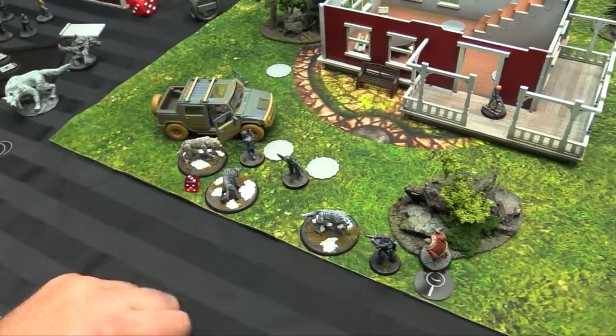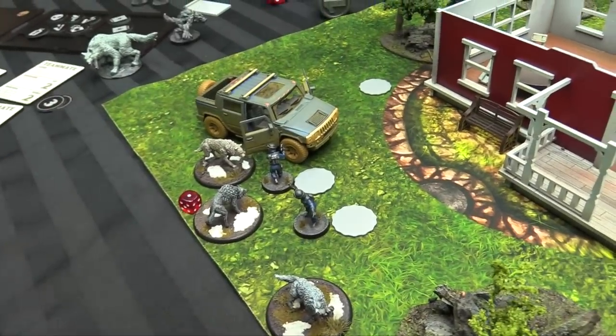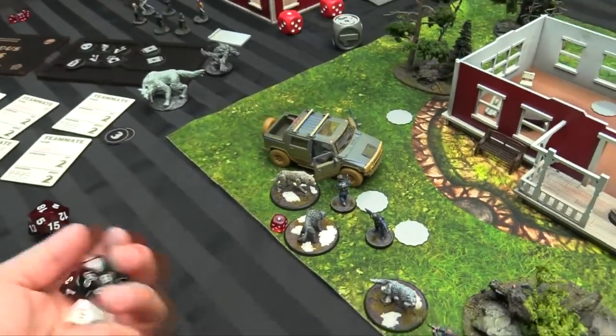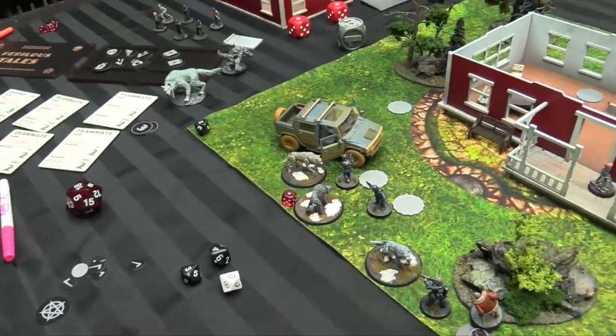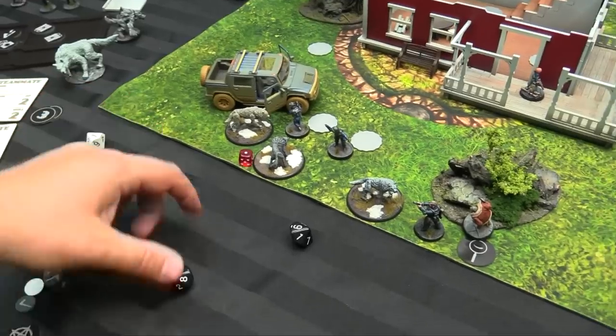We got 9 out of 10 for our victory points. Our Threshold of Victory rating is B — 'A Tale Fit for Telling.' We didn't get to 10 plus for a truly heroic performance — we needed AJ Anderson to survive for that. But holy moly, we killed a lot of werewolves, got back to the car, and ran like hell.